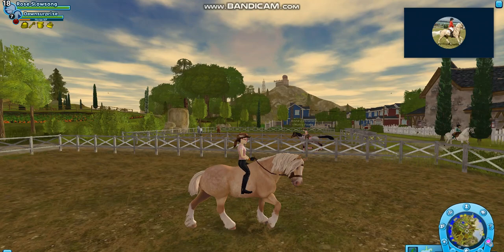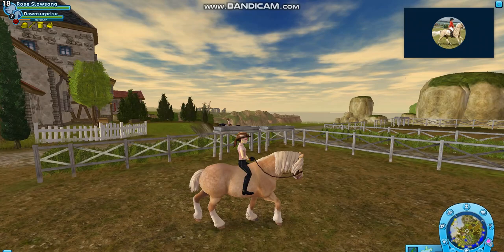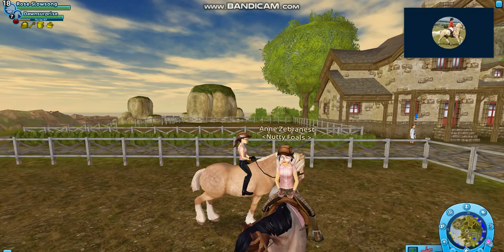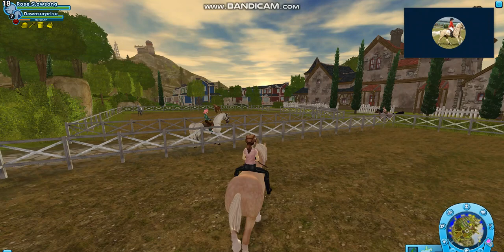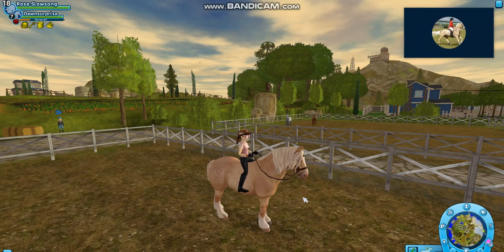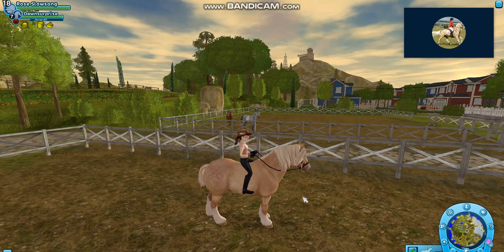The walk is quite bouncy, which I don't really like. The North Swedish Horse's characteristic is cheeky and monkey-like, similar to the Connemara. I don't like how the walk is too bouncy — I think they've overdone it. Only Saddlebreds in real life walk like that. If you were riding a real horse it would go back and forth, but on this it goes up and down, which I don't think is realistic enough.